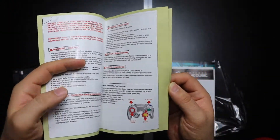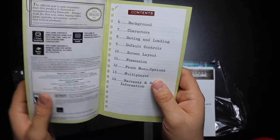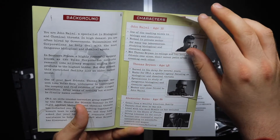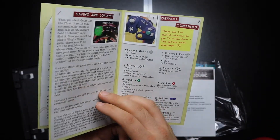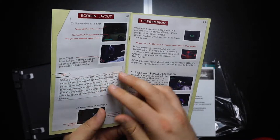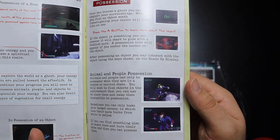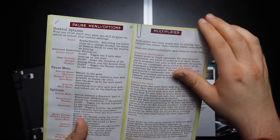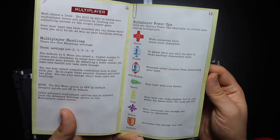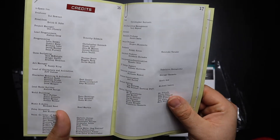It looks like the description of the controller. It's got like a case file kind of look on the manual — gives you a whole background on the game. It tells you how to save, load, what your controls look like, the screen layout, what the possession looks like. And look how nice those images are — this is nice and glossy. Menu options. Apparently there's multiplayer, and there's some multiplayer power-ups. And then there's the credits.